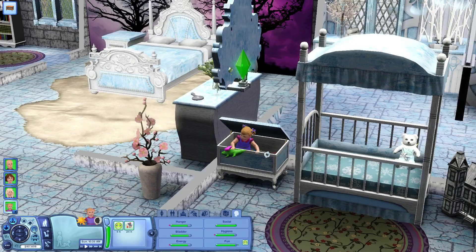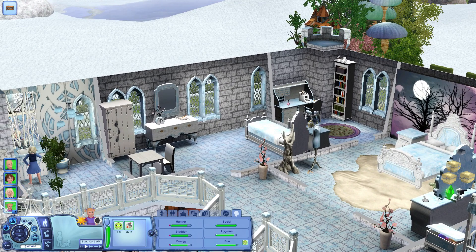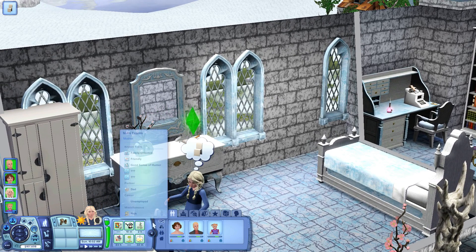Look at her just in the crib. I wish there was a way that we could have her go and knock on the door and stuff, because I feel like that would be really cute. But maybe that's just me. I want her to be able to do magic.